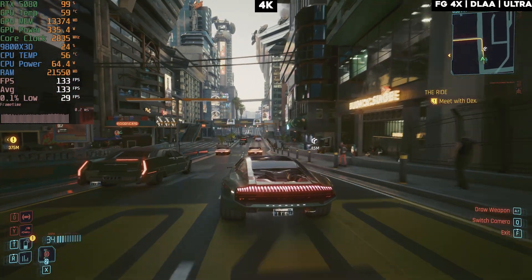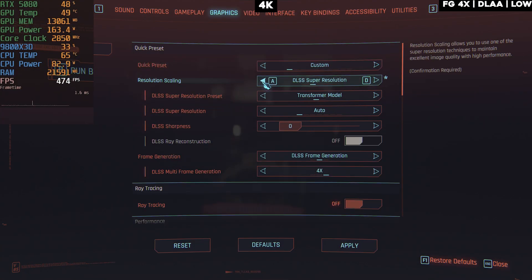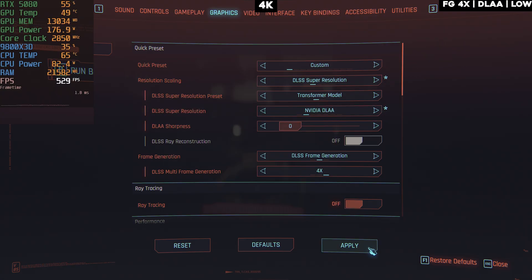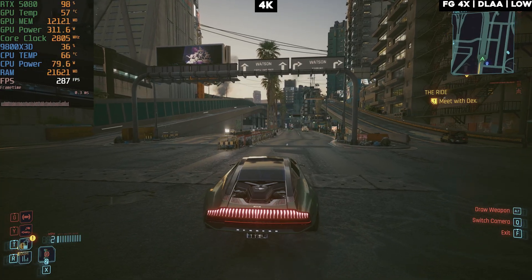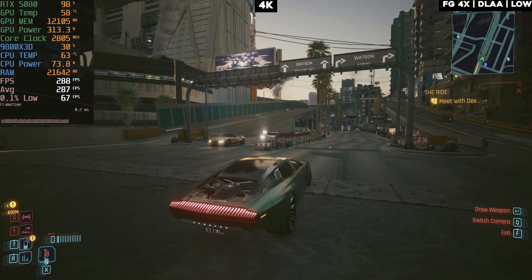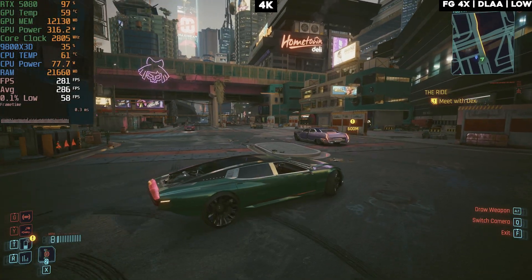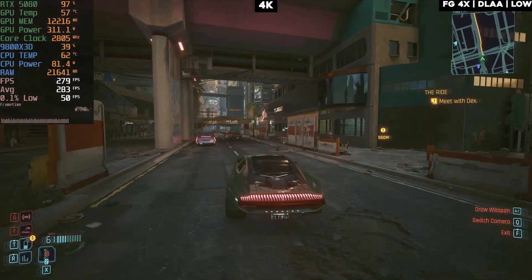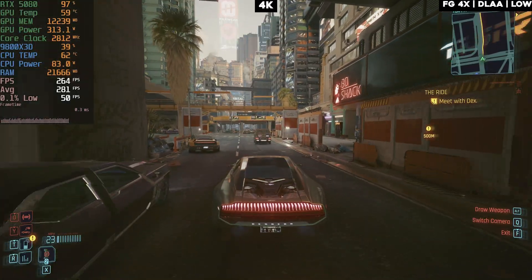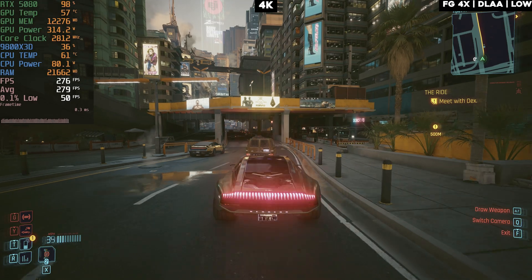Now testing low settings with 4x frame gen and DLAA to see the FPS range from ultra to low. We're getting close to 290 FPS — a jump of about 150 FPS from the ultra path tracing result. But you lose all the special effects from path tracing; even shadow quality is too low. You get major frames, but the visual trade-off is significant.